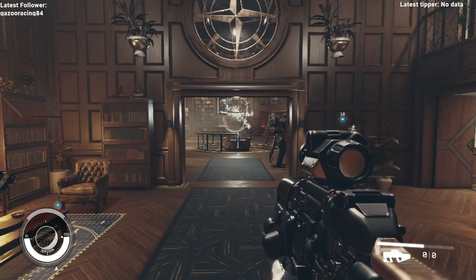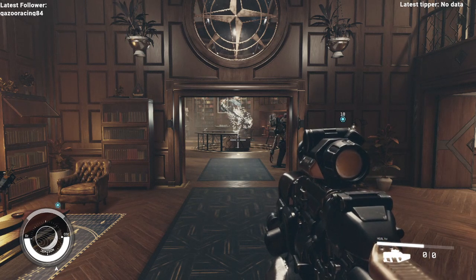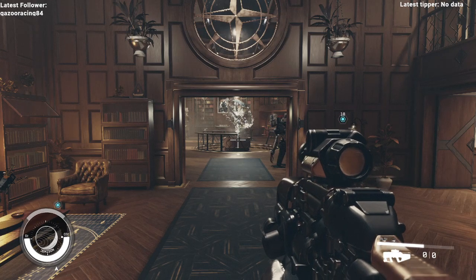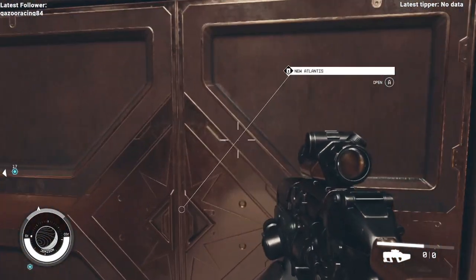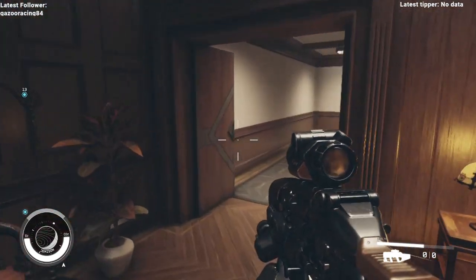The suit she gives you is garbage — just garbage. So what you do then is, when you get the lodge key, you come right here to the entrance of the lodge.